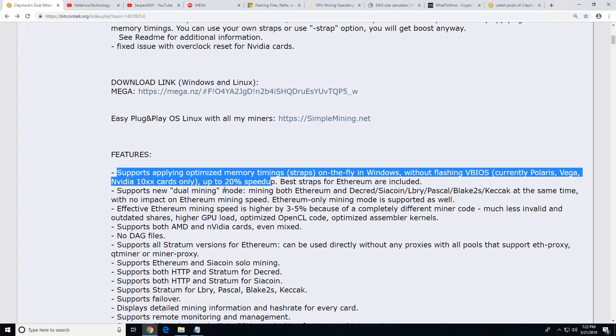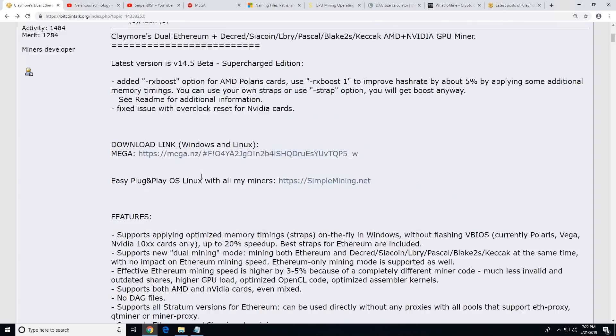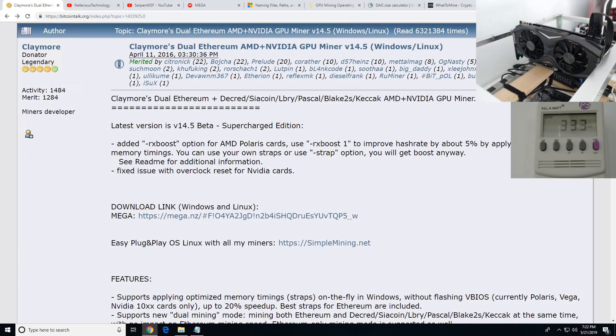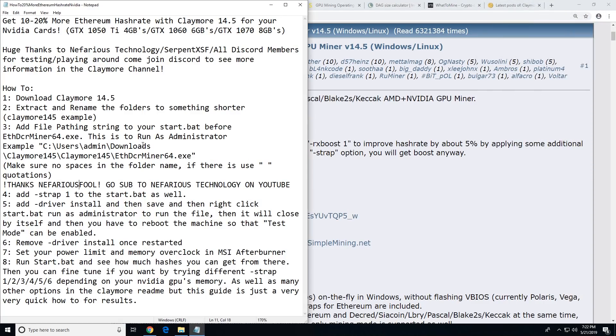He says the best straps for Ethereum are included and you don't have to flash the VBIOS or anything — these are on-the-fly straps in Windows. This is really exciting, so I'm going to show you on a GTX 1070 and show you the wattage and stuff.